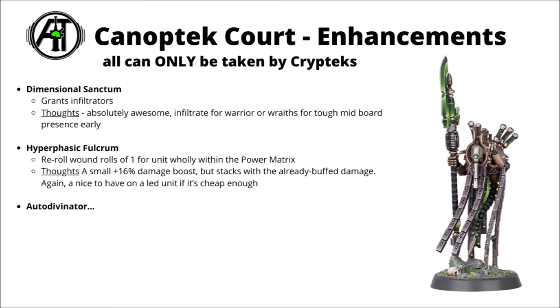Raves are also really quite durable right now, so you don't need to worry too much about putting them up the board — they could actually threaten some serious damage with first-turn charges, hitting the enemy with close-range shooting and a whole bunch of Strength 6 Damage 2 attacks. The Hyperphasic Fulcrum is also quite nice — it gives re-roll wound rolls of 1 for units wholly within the Power Matrix. Probably nowhere near as important as the Dimensional Sanctum, but absolutely fine to have on something like a massed-up Warrior Squad or a unit of Wraiths with a Technomancer. They're already very likely to be rerolling hit rolls just from the detachment, so rerolling wound rolls of 1 as well is only going to add to the carnage.